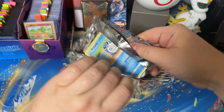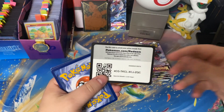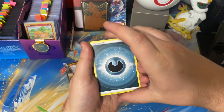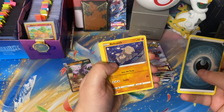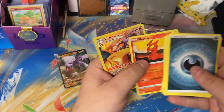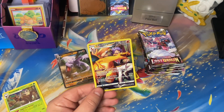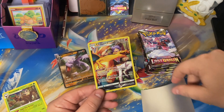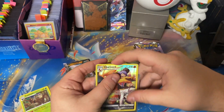As always, you guys get the code cards from our pack openings — enjoy! We got that dark energy, Torchic, Ralts, Relicanth, Poliwag, Oddish, Growlithe, Lickitung, Slugma, and we get the Charizard Character Gallery card in our second pack. Let's go! Oh boy, look at that thing — wow, that is an amazing card. So glad we pulled that!